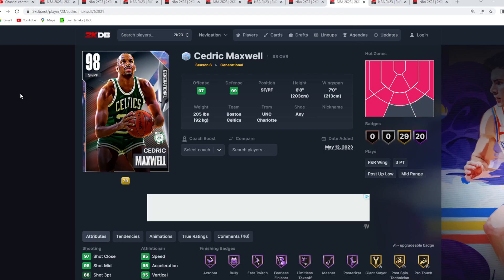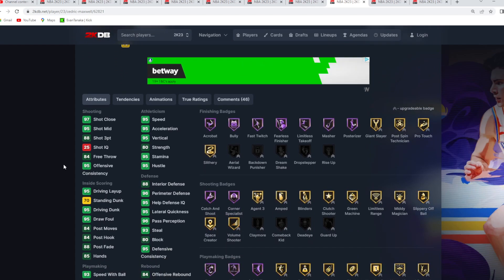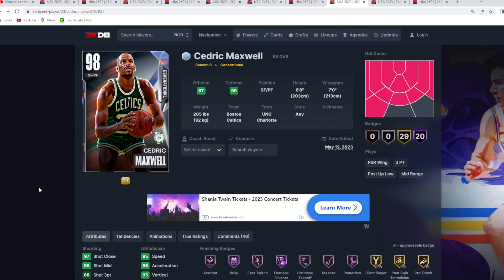Coming in at the number 8 spot is another Galaxy Opal card from the generational set — Galaxy Opal Cedric Maxwell, a 6 foot 8 small forward with a 7 foot wingspan. Offensively he's one of the better budget cards in My Team, having the O'Shea base and the Rudy Gay upper on very quick timing — such a knockdown release. He's got the Carmelo Anthony size up, the Steph Curry escape, Dame behind the back, and the two best dunk packages in the game: quick drops off one and front clutches. This card could use some better defensive tendencies, but is a really good all around offensive small forward for under 10,000 MT.